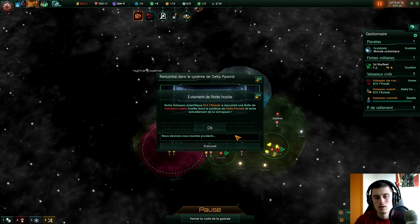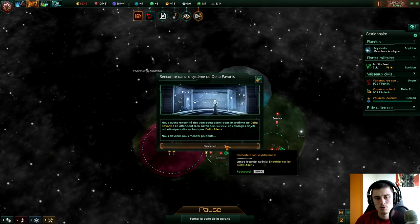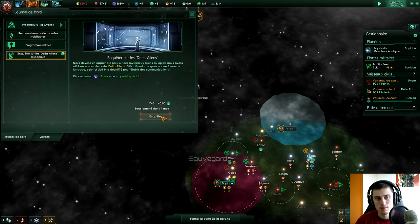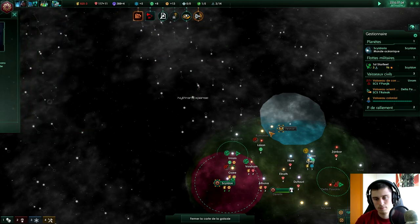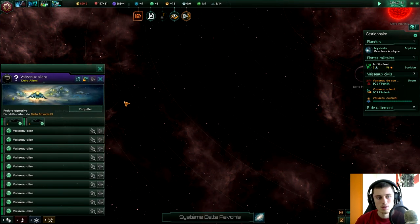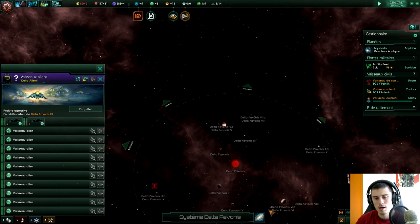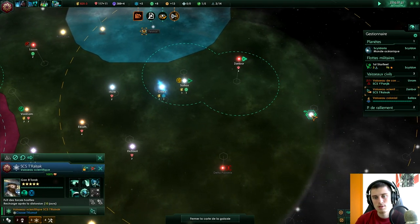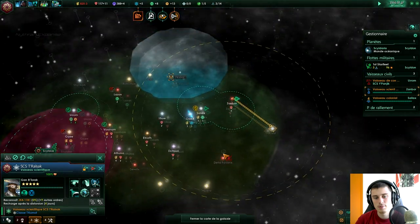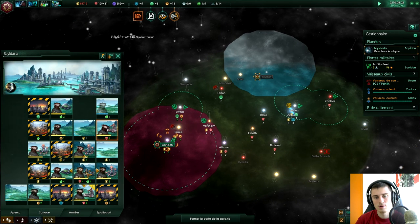On a trouvé des flottes hostiles — des Delta Aliens, ils ne sont pas trop contents. On va lancer l'enquête des Delta Aliens. On essaie de leur échapper. Delta Aliens dans un système qui s'appelle Delta Pavonis, c'est marrant. C'était un petit peu une mauvaise idée d'aller par là, mais on a géré le truc.